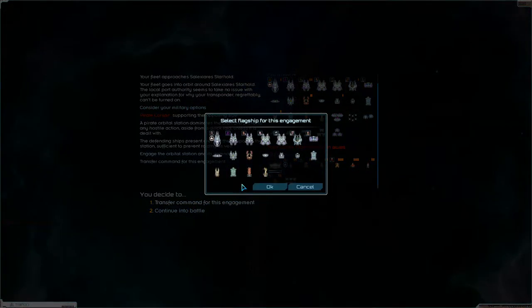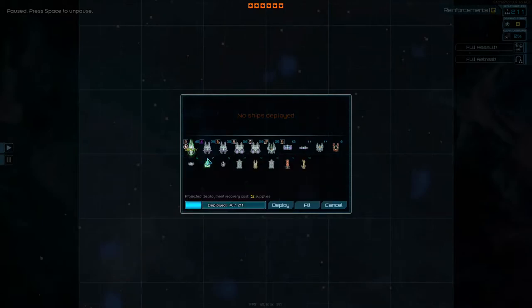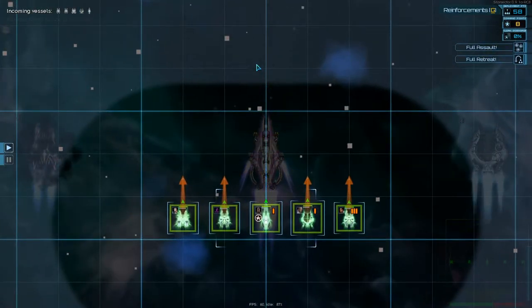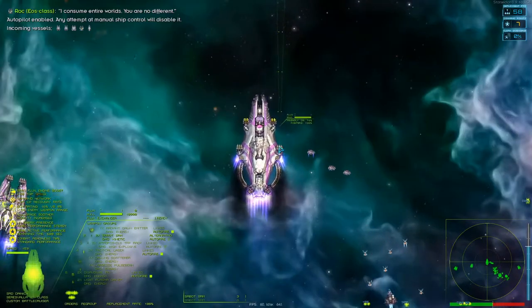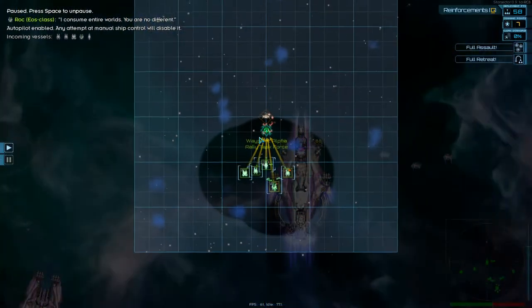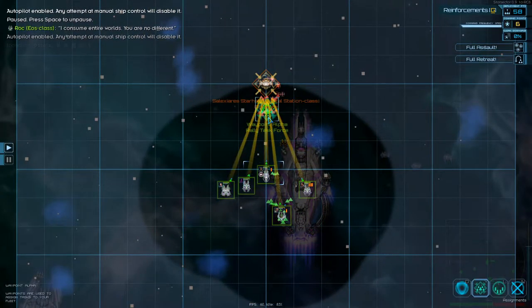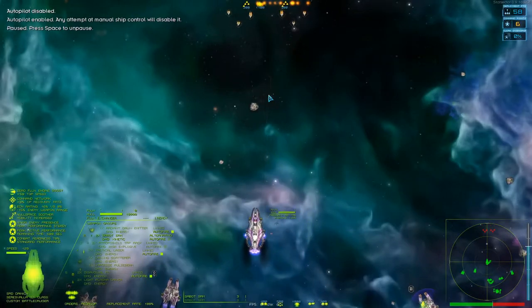Let's engage the orbital station. We'll try out our new ship that we got in the last one. That looks pretty damn cool. If we see the base we will order a strike on it. Looks like a two-sided base.